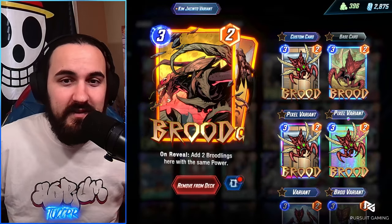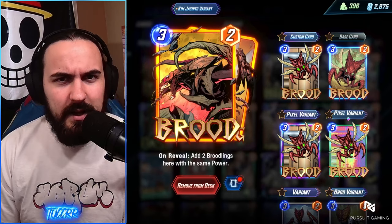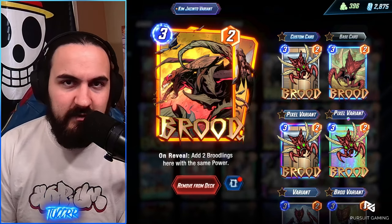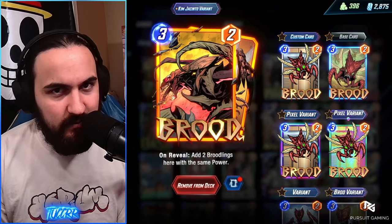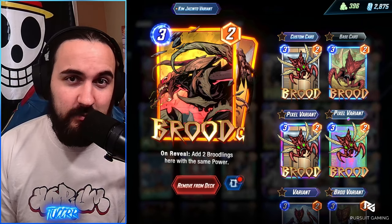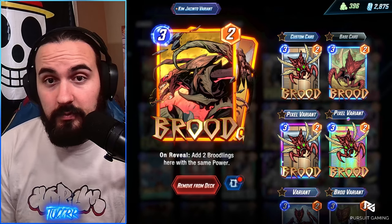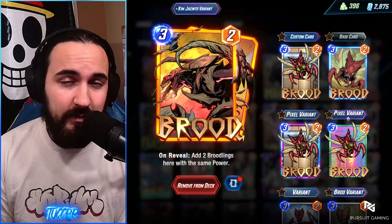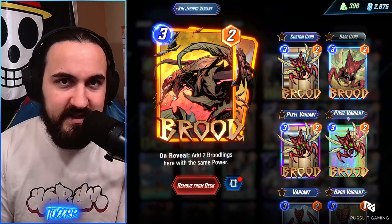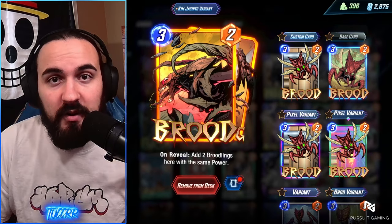Brood — you're probably seeing Brood in all sorts of lists, of course Surfer lists, and we got Surfer in here. Your Broodlings are going to be 3-2. They copy the power of the Brood. So if they get hit by an Absorbing Man, they're going to be four power Broodlings. Iron Lad, they're going to be six power Broodlings. You're probably forging Broodlings anyway to get them to four power. The Broodlings have no ability, so they get the plus two from Patriot, and then they can get the other plus two from Surfer. So your Broodling can go from a 3-2 to a 3-6, which is awesome. The original Brood is an on-reveal card, so it does not get the Patriot buff, but it is a three cost card, so it gets the buff from Silver Surfer.